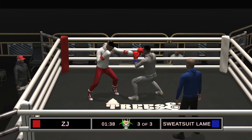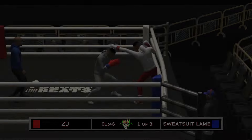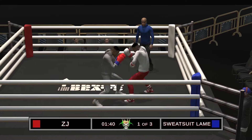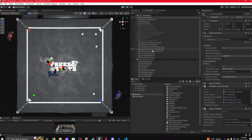Since the referee inherits from the same AI script, he behaves in a similar way — with his only movement option being elusive and his reference point being the point that sits perfectly between the fighters. This logic worked out great, but it's flawed: the fact that he chooses a random point sometimes causes him to choose a point really far from the fighters.